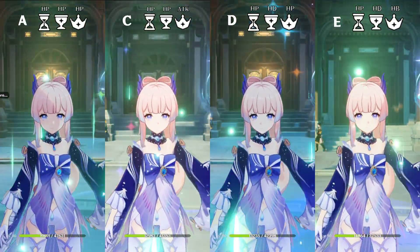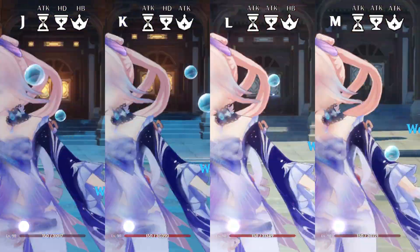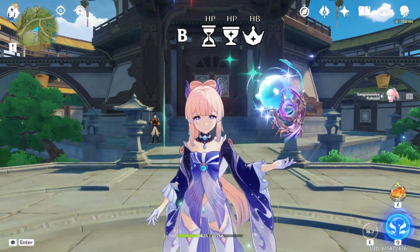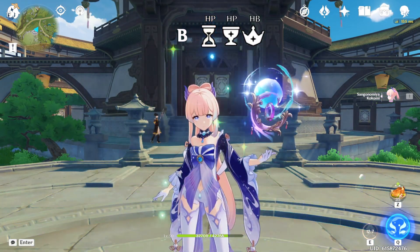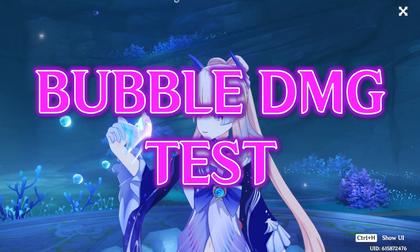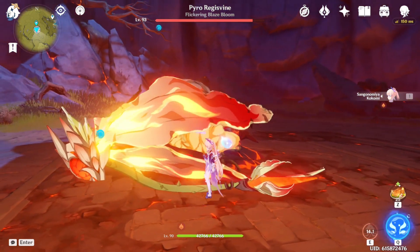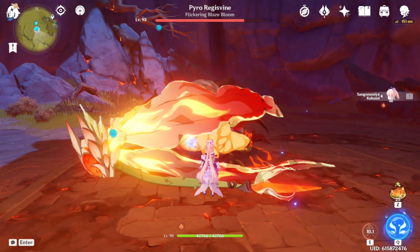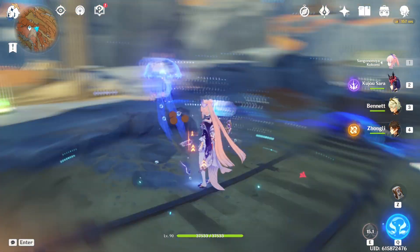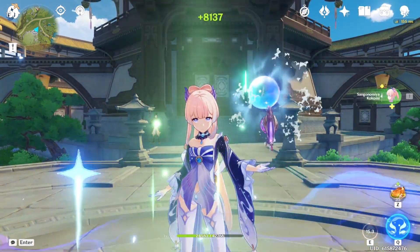Now let's see how her healing performs. Kokomi's healing scales from her max HP, as most healers, and is multiplied by her healing bonus. Therefore, the builds that focus more heavily on HP or healing bonus should perform better on this test. As we can see, the best healing build is with double HP for Sands and Goblet and a healing bonus circlet, healing an astounding 8,100 every tick, to a total of almost 57,000 HP. Now let's check the damage from the bubble. The 4-piece Ocean-Hued Clam set creates a bubble called the Sea Dyed Foam, which accumulates the amount of HP healed during 3 seconds and explodes, dealing 90% of that accumulated healing as physical damage. Naturally, the builds that perform better at healing should also deal the most damage from the bubble, so the build that maximizes bubble damage is the same build that maximizes Kokomi's healing.